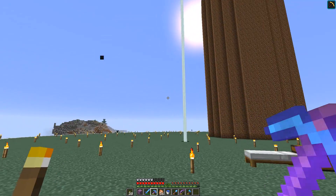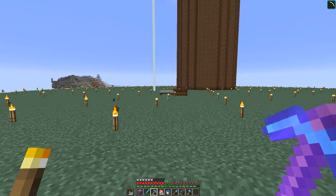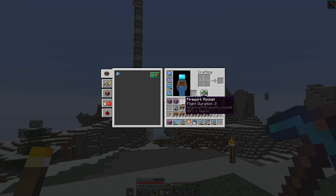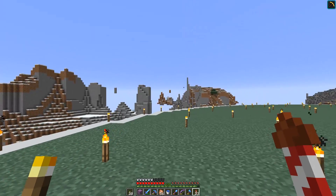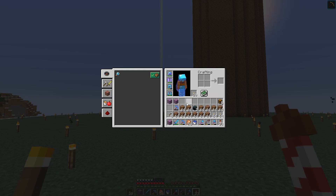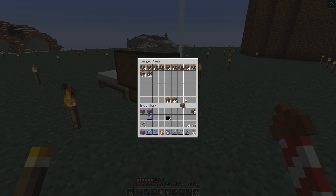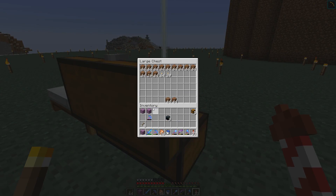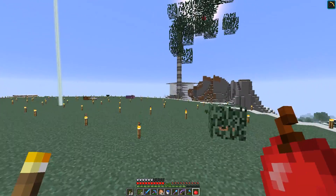I was going to use spruce - that's why I brought the spruce saplings - but I think I'm gonna use oak. The wood is going to look nicer for a large tree, and the oak leaves are a bit more bright. We're in an extreme hills biome so everything's not as bright anyway, and I think we need a nice bright tree here. I'll go back home and get all our oak saplings - we have quite a lot - and plant giant lines of them, chop them down, and gather a couple of shulker boxes worth of wood.